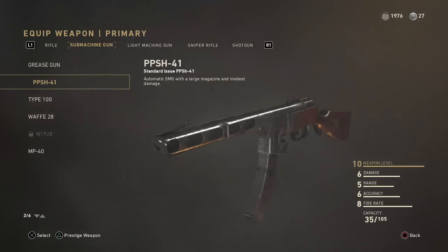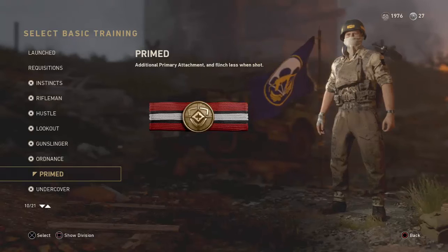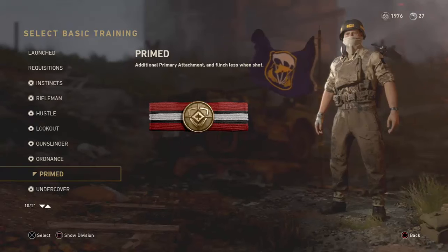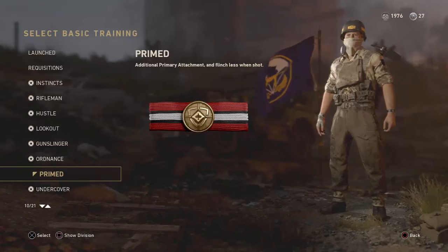The PPSH is a great gun that you practically start out with — you get it at a really early level in the game. I'm going to go down to Prime, because this is going to lead into something else. Prime is the basic training perk system in Call of Duty World War 2, and I believe it's the best basic training in the game. When you equip Prime you do have to wait a while — you don't unlock it until level 32.